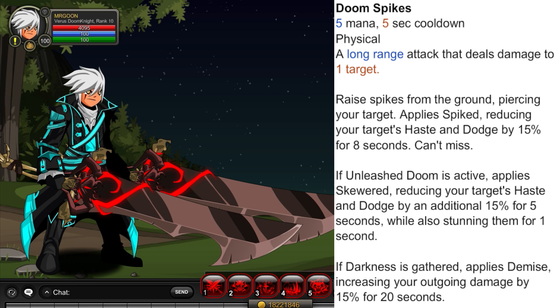Skill 4 is Doom Spikes. It applies Spiked, reducing your target's haste and dodge by 15% for 8 seconds. This cannot miss. If Unleashed Doom is active, it applies Skewered, reducing your target's haste and dodge by an additional 15% for 5 seconds while also stunning them for 1 second. If Darkness is gathered, it applies Demise, increasing your outgoing damage by 15% for 20 seconds.